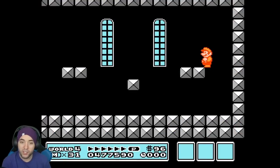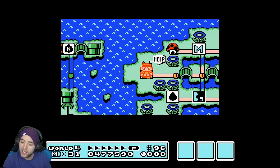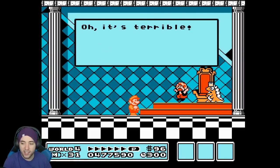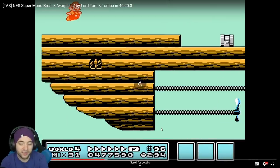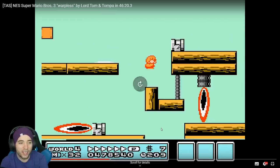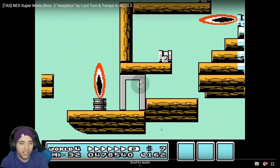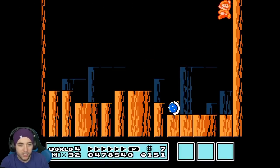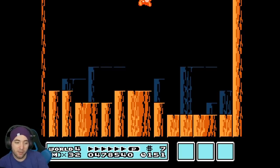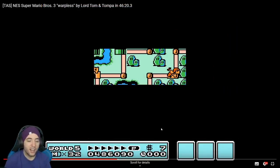World 4 was crazy with skipping hammer brothers, doing fortresses really fast and the levels. In world 4 there really isn't anything too crazy in the TAS — nothing too insane. We get to fast-forward the slow auto-scroller — I love the TAS man, but I don't love the slow auto-scroller. In the boss battle, you don't actually need to use the enemy because the platforms are high enough to jump off, which is pretty good.